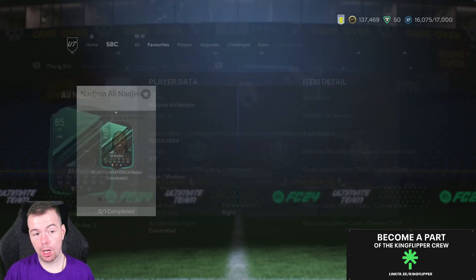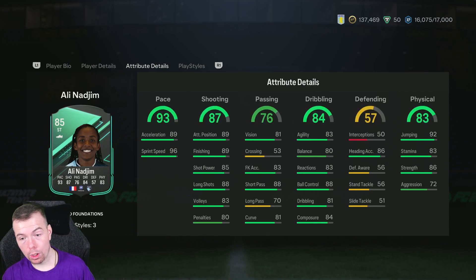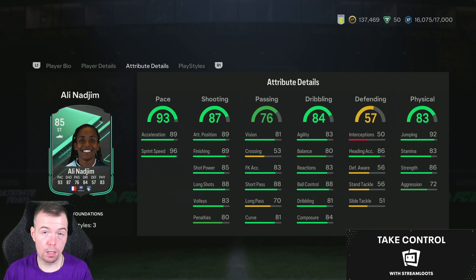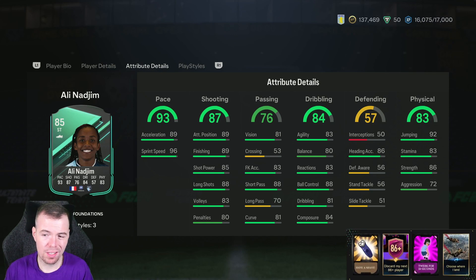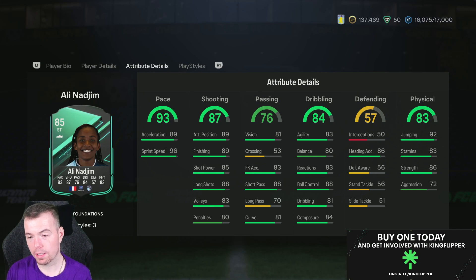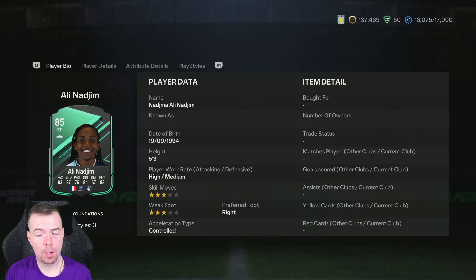This normally is around the 15k mark but it's just over 20k at the moment, which is a bit expensive. It should come back down to between 15 and 20k — bids and snipes will get you below 20k. It's not terrible just because of her links. The only thing that does let her down is that three-star weak foot.